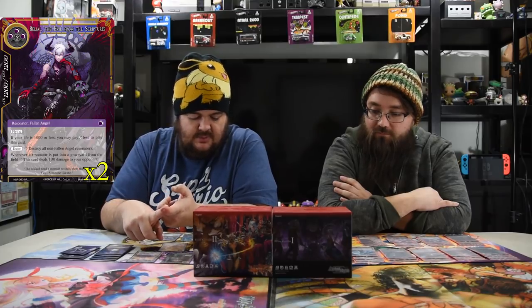The big heavy hitter of the deck is Belial, the Evil — six mana for a twelve-twelve flying Fallen Angel. If your life is at ten or less, you may pay three less to play this card. When he comes into play, destroy all non-Fallen Angel resonators, and whenever a resonator is put into a graveyard from the field, this card deals one damage to your opponent. Him combined with Esteema is great — you pay life down to ten with Esteema's ability, then Belial costs three and wipes the board. Definitely my husbando from this set.